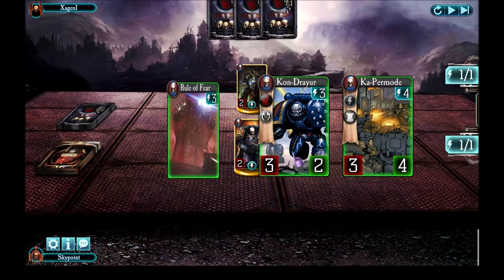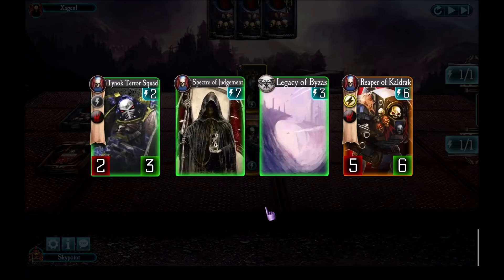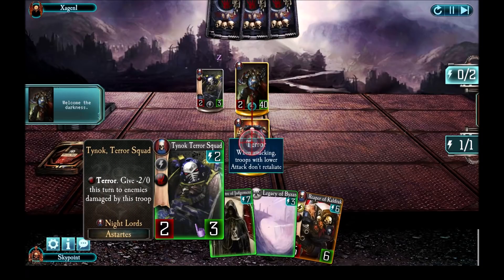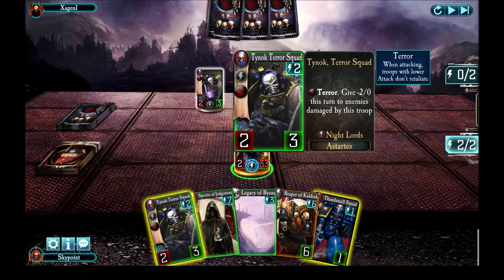So in this match we're facing Conrad Curse. My starting hand - I wasn't happy with it; it just didn't seem to have the right units to play in the first turn. So I was replacing all of the cards in there - I was looking for a unit with two energy cost which I can play in my first turn. And that's what I got - the Tynok Terror Squad coming out. Unfortunately Conrad played the exact same unit as well, so he had a Tynok Terror Squad too.